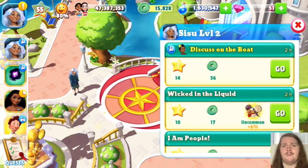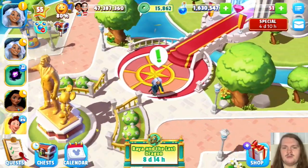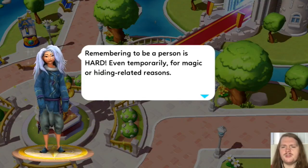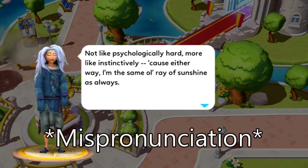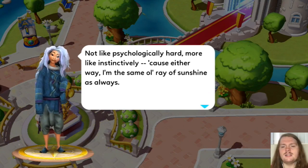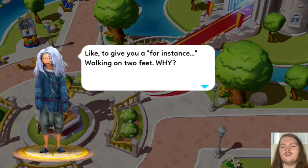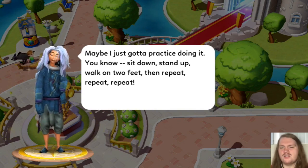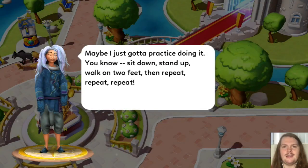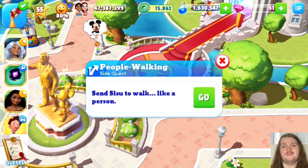We are going to send Sisu and Boon on that two-hour event quest right now. Sisu has some dialogue: 'Remembering to be a person is hard, even temporarily, for magic or hiding-related reasons. Either way, I'm the same old ray of sunshine as always. Walking on two feet — why? Maybe I just gotta practice: sit down, stand up, walk on two feet, then repeat, repeat, repeat.' Side quest — send Sisu to walk like a person.